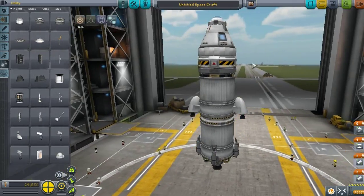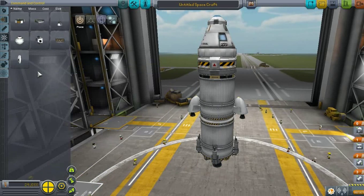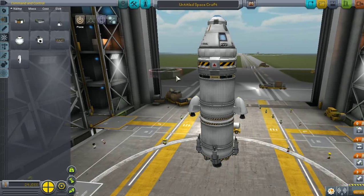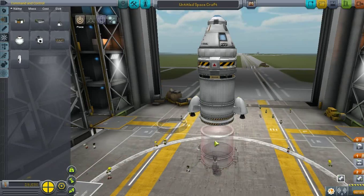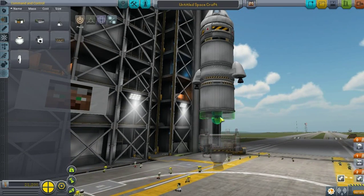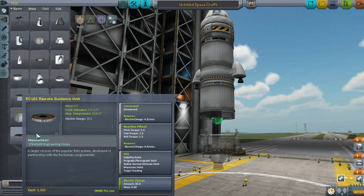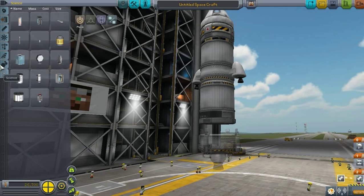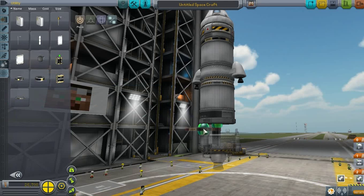So this is the main part. By the way, we forgot some stuff — I always forget that. First of all, the control wheels that we're going to need in the lander unit. We also need the remote control in the lander unit as well, because when they disconnect, I won't be able to control this. I forgot that.